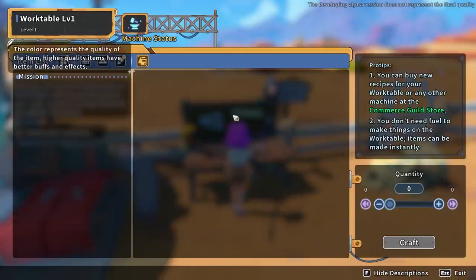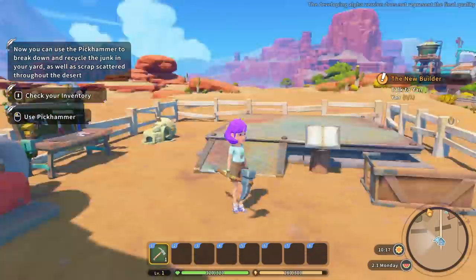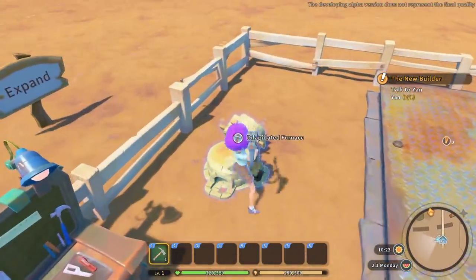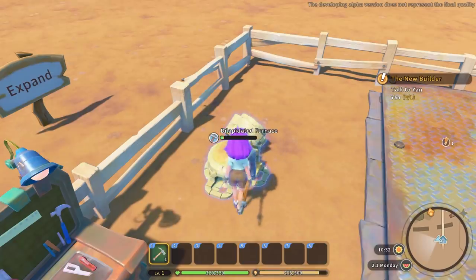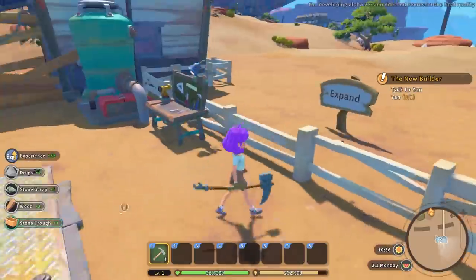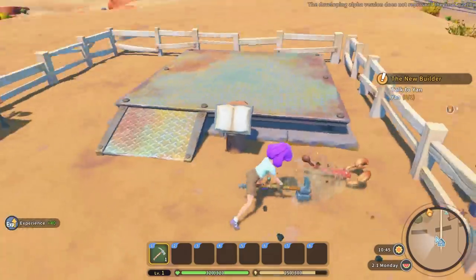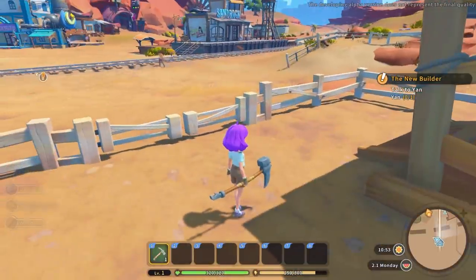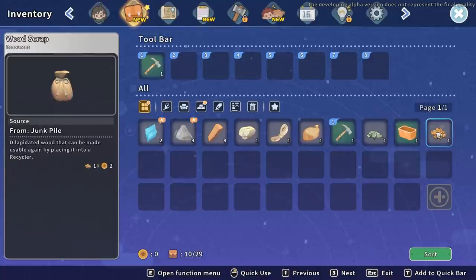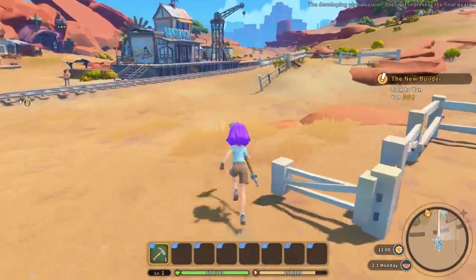We now have a pickhammer — it's huge and awesome! We can go and whack all the scrap in the yard. Some little crabs come out and there's wood scrap around. I try gathering some items but I'm not sure everything is gatherable just yet, so I'll keep experimenting.